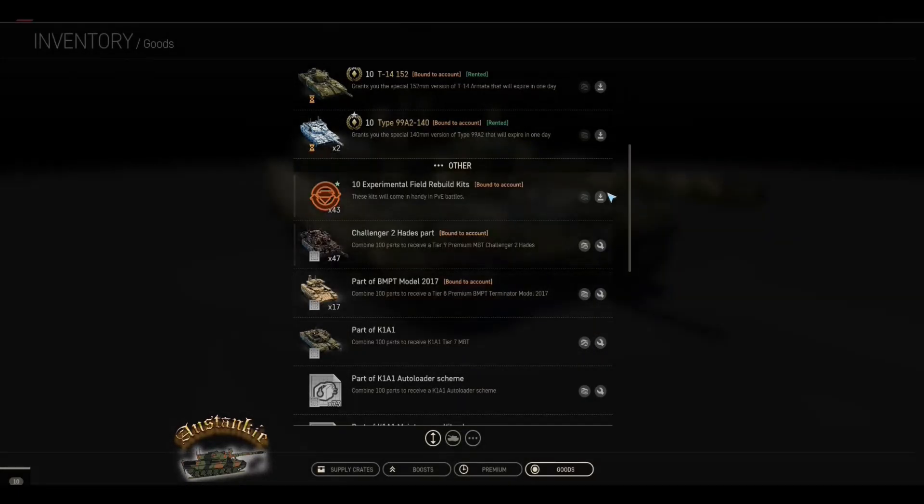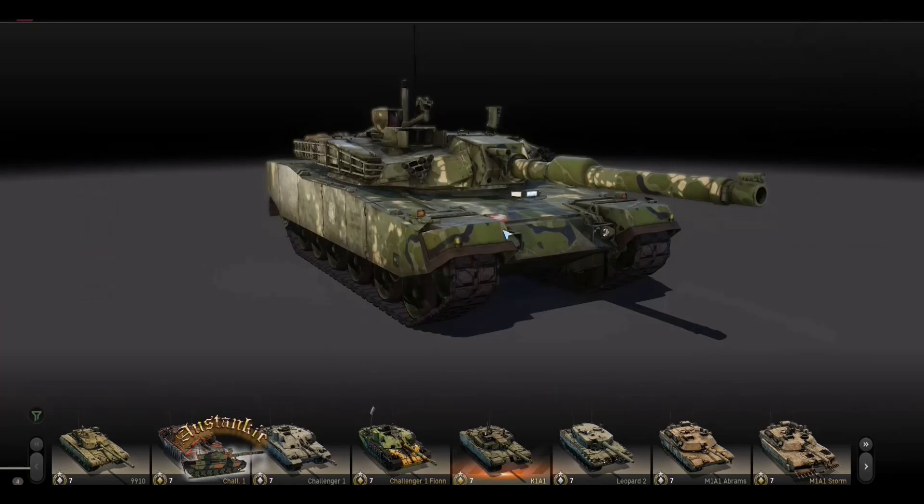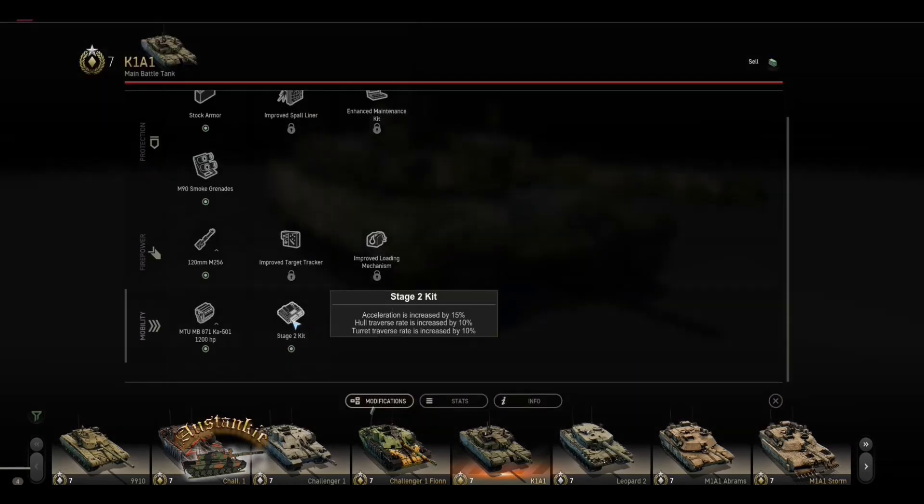Previously I had 11 crates to open, and out of those 11, the bulk were tanks — I got 14 tanks out of 11 crates. I got one auto loader scheme that took me from 72 to 73. I've already got the stage two kit — 2.5 million it cost me and 100 parts to get it. The randomness of the RNG and what it offers you is just so annoying.